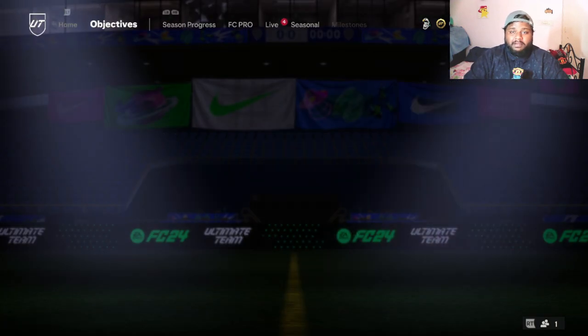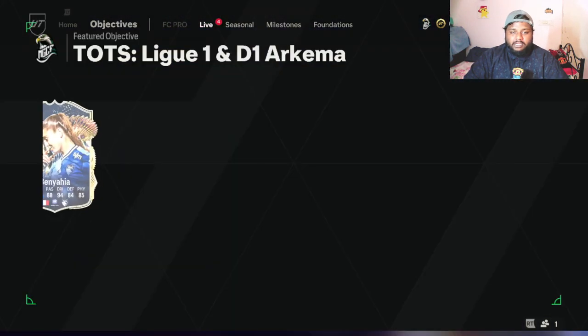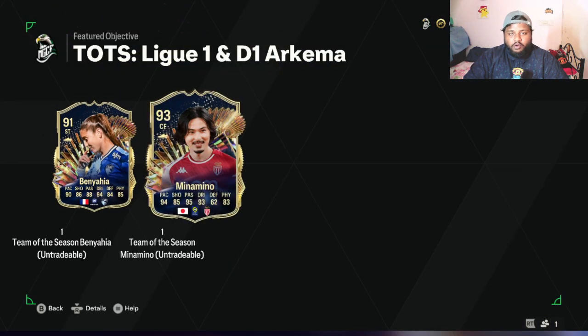It's the objective player, 93-rated center forward — it's none other than Minamino. Hopefully I don't butcher his name; I think his first name is Takumi Minamino. And I did say Arsenal in the intro — my bad, it's Liverpool. He's an ex-Liverpool player.